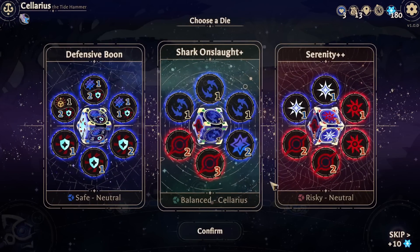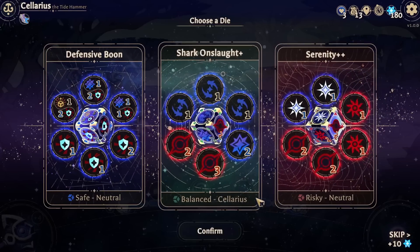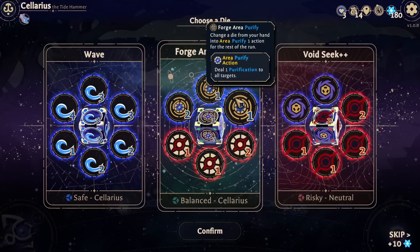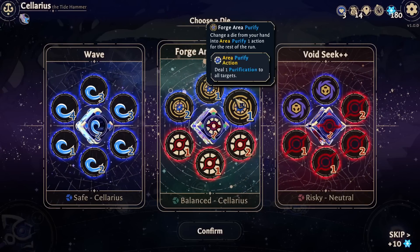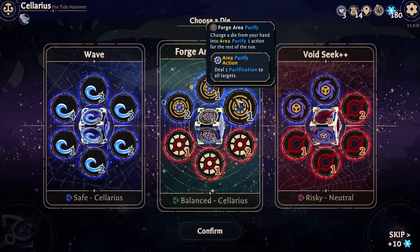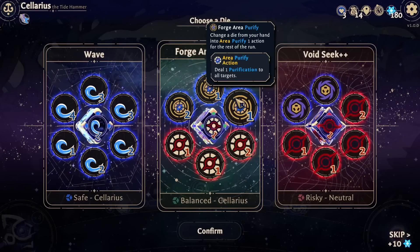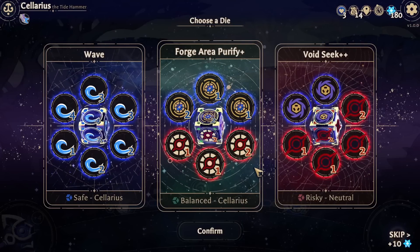Okay - defensive boon, shark onslaught, or a serenity. Torment to a target? No, more shark onslaught. Change die from your hand into an area purify action for the rest of the run. That's actually really good - actually, that's amazing.